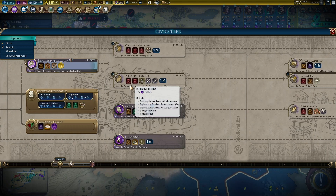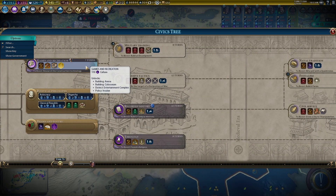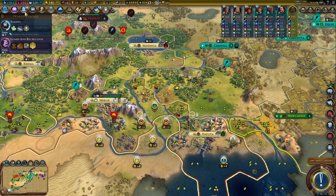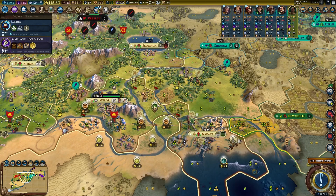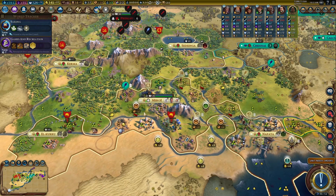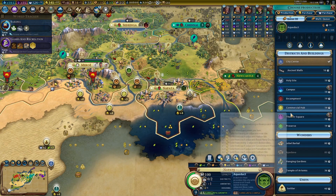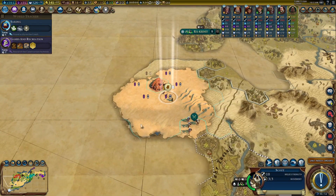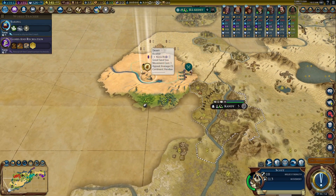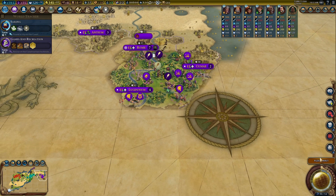I need to be heading up here. Instead of God King, I think I'm going to do faster builders. You can start building a third district very soon, but Napata — right after it builds the aqueduct — can start cranking out builders. There's nobody else in this area, so you're going to find the last civ somewhere down here. That's Mali. Sailing.